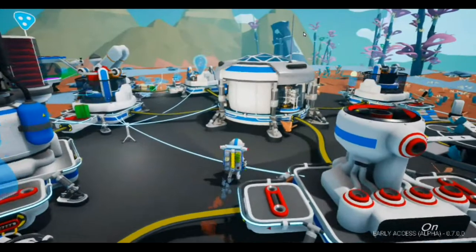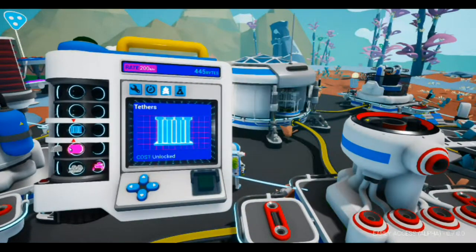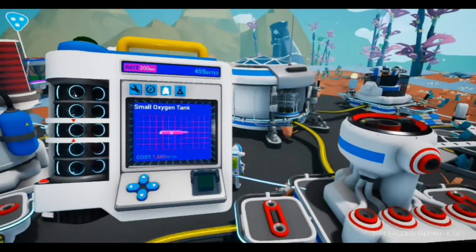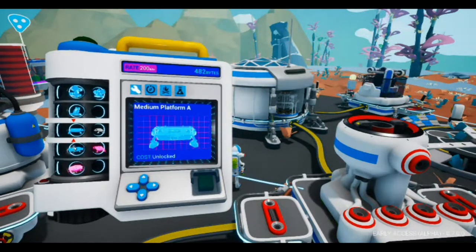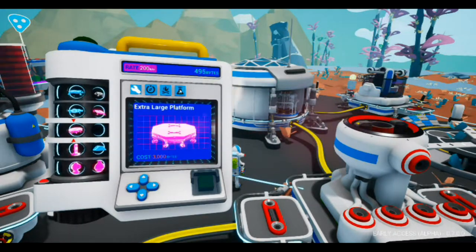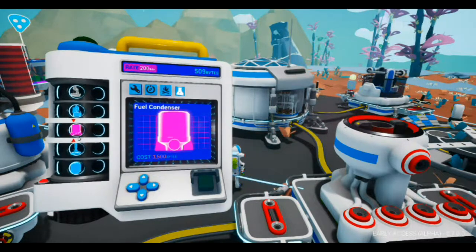We're back with another episode, and in this episode our goal is to make this fuel condenser - it's right here. It costs 3,500 bytes, and that's our goal to make it today.